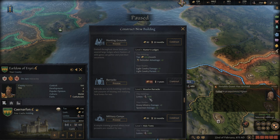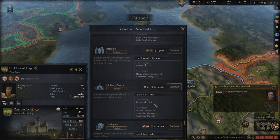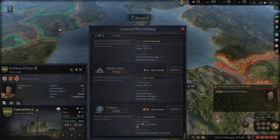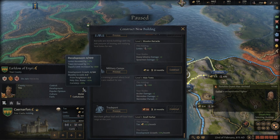Wooden barracks give a lot more levies but no money. Military camps give more levies. And a trade port gives more taxes and growth plus 5% per month. I mean, if we were actually growing, that'd be nice.